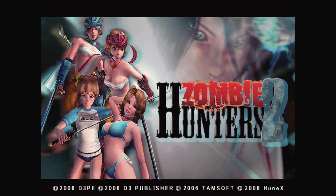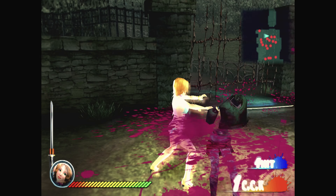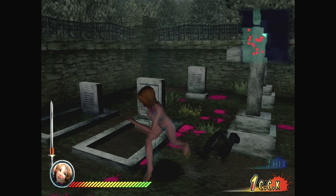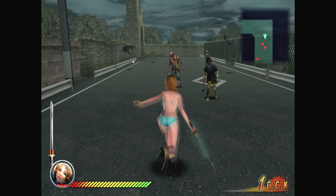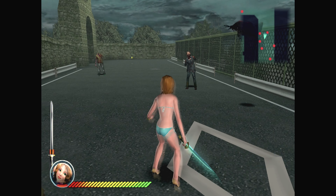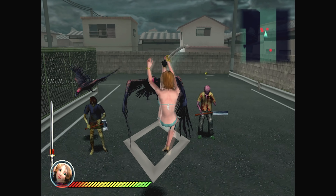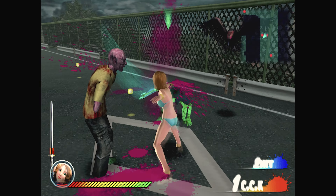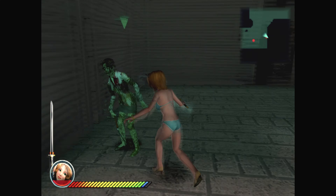Next is Zombie Zone 2, sometimes known as Wonchanbara. This is a series still being made to this day, and you can see why. You take control of one of two bikini samurai zombie hunters, and the story is basically just that zombies and monsters are being brought to life so you've got to kill them all. You can change characters between levels, so you're not stuck with the same one for the whole game. Gameplay is simple — you're in a fairly large maze-like level packed with enemies and often locked doors. You fight your way through until you get to the boss.